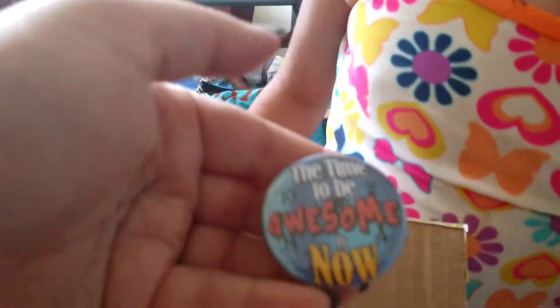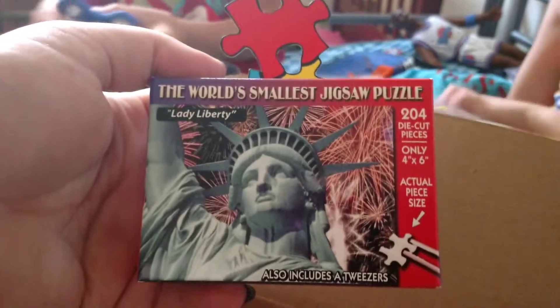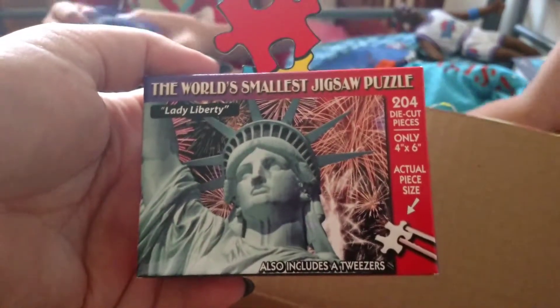And we got a pin. Careful, don't poke yourself, Wingy. The pin says, 'The time to be awesome is now.' And the last thing — we have the world's smallest jigsaw puzzle, 204 dry-cut pieces.